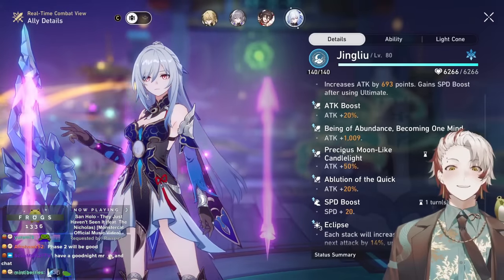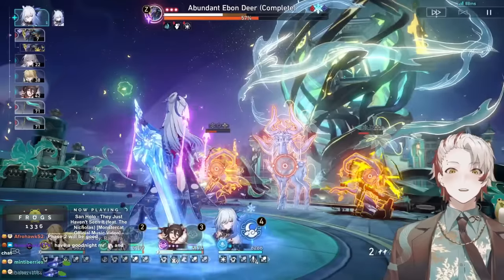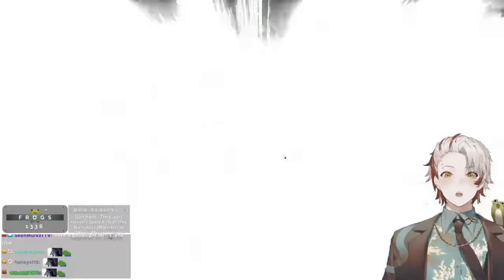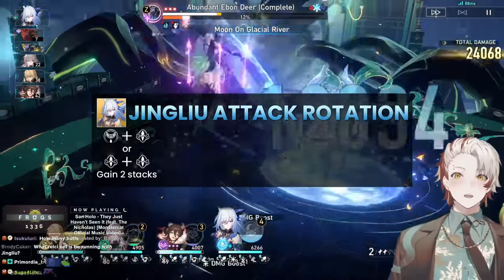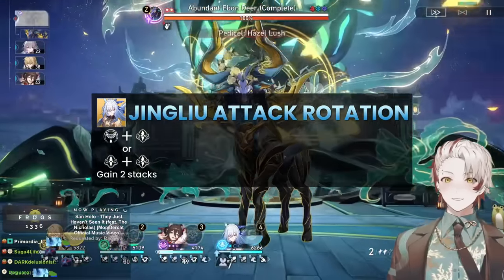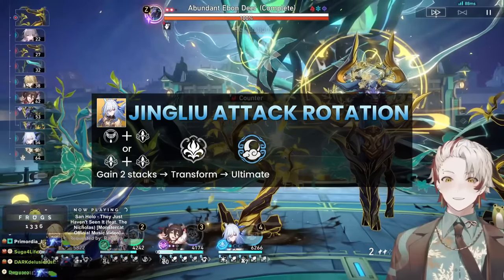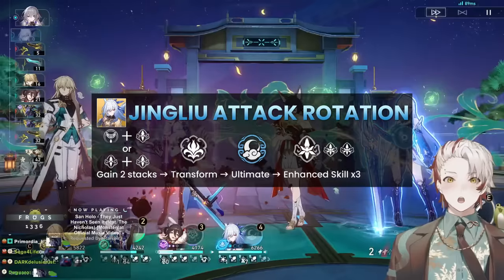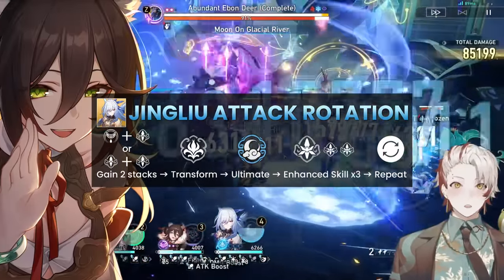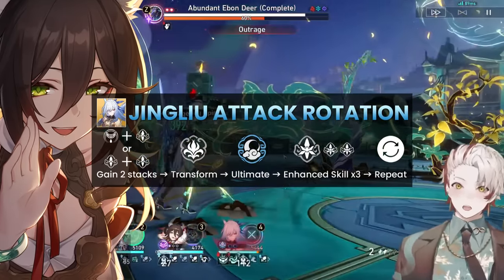Overall she's a pretty simplistic character. Gameplay-wise, when she's out of her state you spam her skill for the stacks, and then her ultimate and enhanced skill are used for damage — so save your ultimate until after you enter her state. Her attack rotation: first get 2 stacks via 1 technique + 1 skill, or skill twice. She transforms gaining enhanced stats. Use her ultimate to gain 1 stack for a total of 3, then use enhanced skill up to 3 times, revert, and repeat. Optionally, with Tingyun you may get another ultimate mid-rotation for an extra stack.